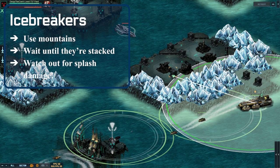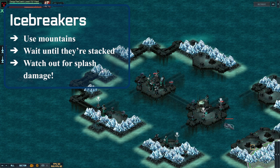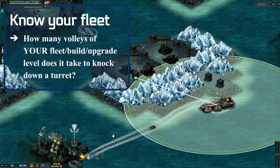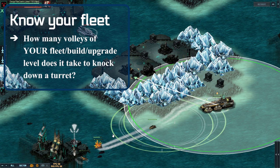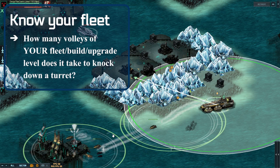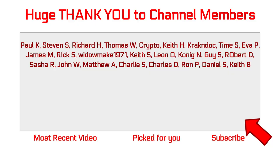The most important tip was that icebreakers are really damaging — try to hit them when they're stacked or use the mountains to block projectiles. The final tip was to know your fleet and how many volleys it takes to take down a particular turret on a particular target. Go ahead and subscribe to my YouTube channel so you see the final video, which goes over the target plan and my build release roadmap. Thank you to everyone supporting the channel — this is Derby signing out, helping you be a better pirate.